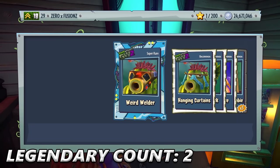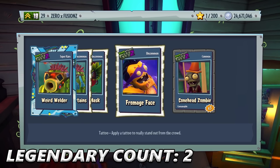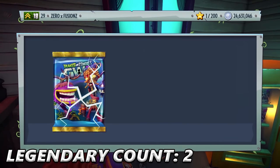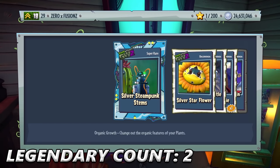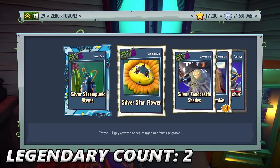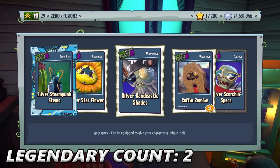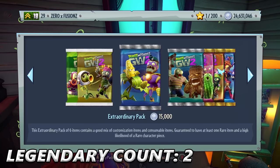We get Weird Welder and Hanging Curtains — look at that split between his nose. We get Floury Mask. And we get Cone Head Zombie times three — I think that actually is cheese, from the Noise Tiger. Silver Steampunk Stems, Silver Star Flower, Silver Sandcastle Shades, Coffin Zombie, and Silver Scorching Specs.